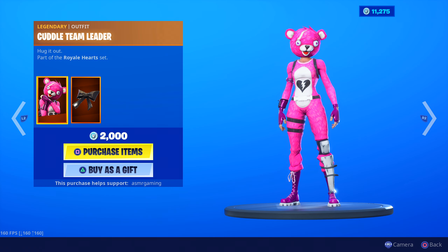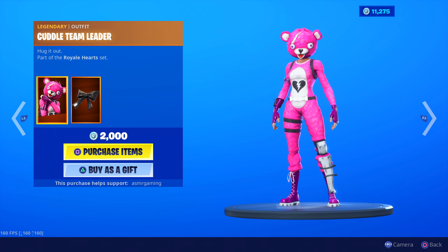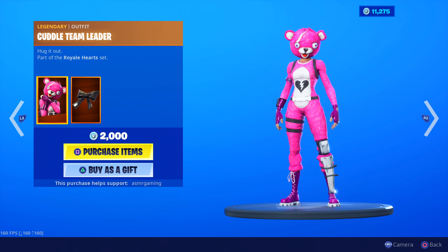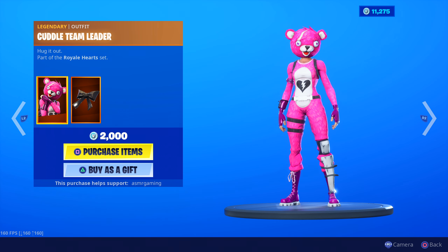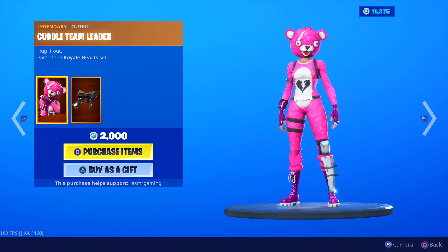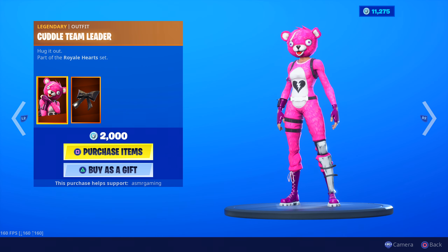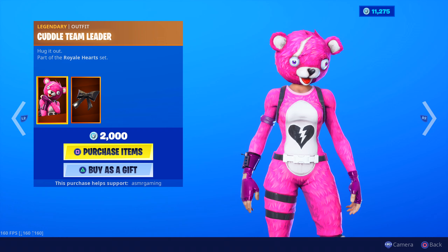Cuddle Team Leader has returned - fan favorite Fortnite skin, classic Fortnite skin. Probably up there with Bright Bomber and a few of the other classic ones. One of the probably fan favorite skins ever. Bright Bomber's probably number one. Cuddle Team Leader - definitely like second place in terms of popularity. Everyone has this skin. Hug it out. 2,000 V-Bucks, legendary skin.